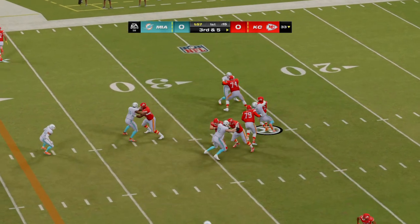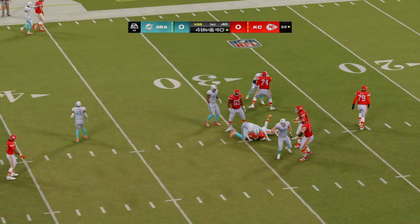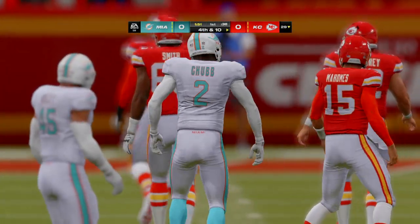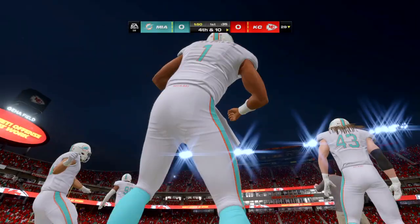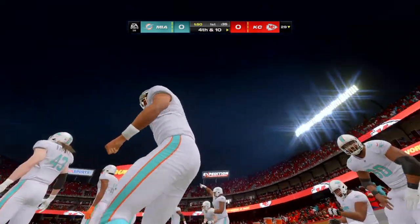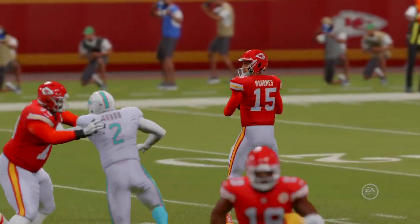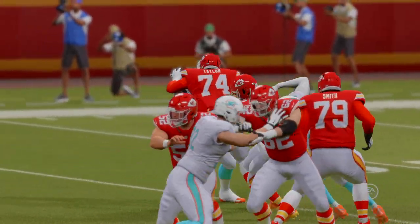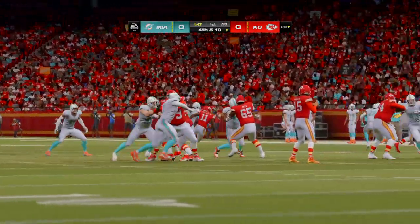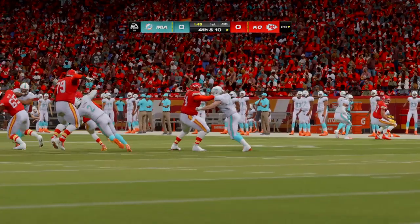From the gun on third down, Mahomes — and he can't get away, down he goes. Bradley Chubb doing what he does best, getting that sack. It always helps for a visiting team to come in and set the tone on defense. They wanted to quiet the home crowd — and they have. The crowd quiet now early; see if their offense can take over and get some points on the board.